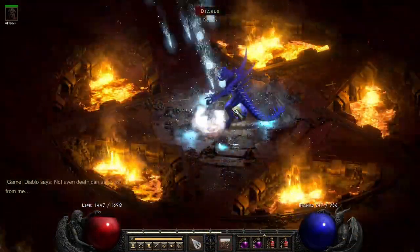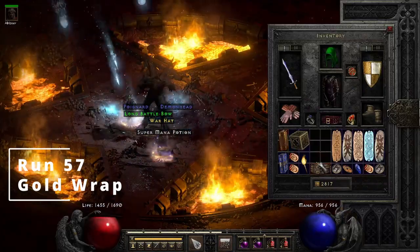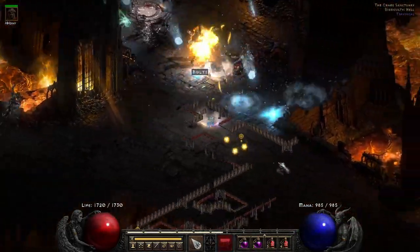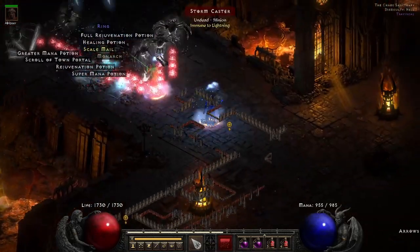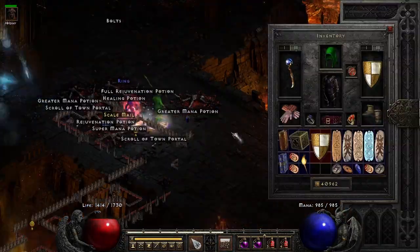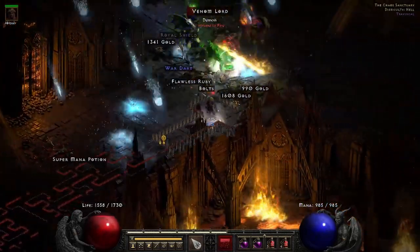On run 57, Diablo gives us a Heavy Belt which is Gold Wrap, worth a Pul rune. On run 58 we get another Storm Shield, worth another Pul if you can trade for it.